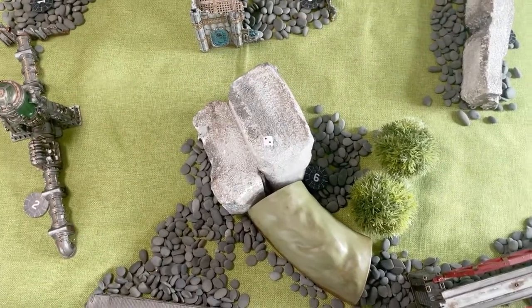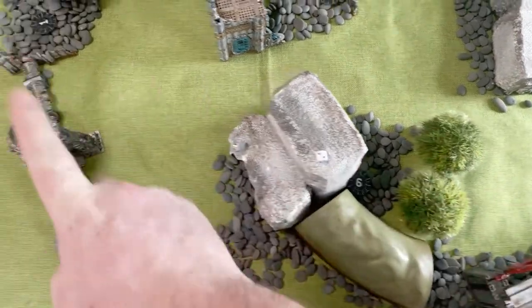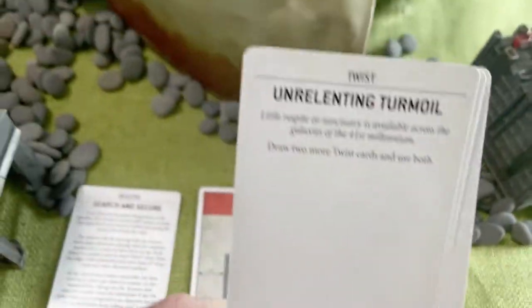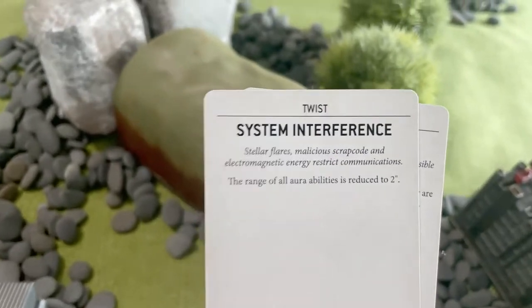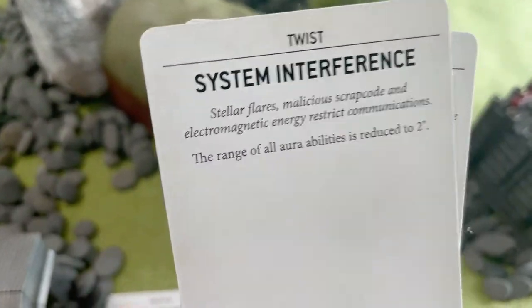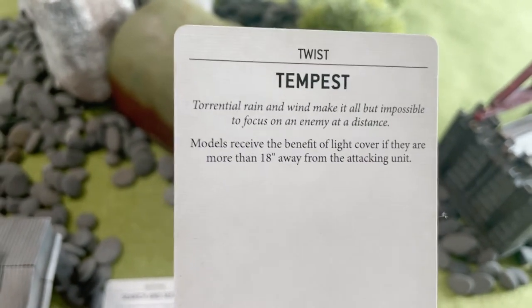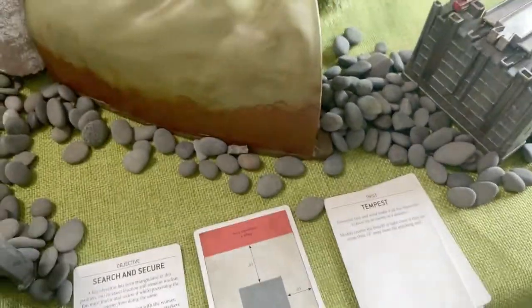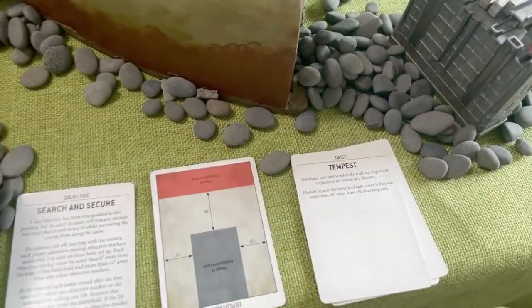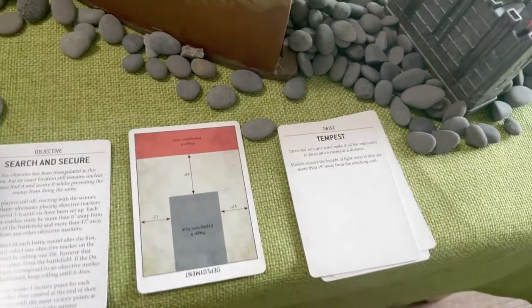I don't know who's playing on what side yet. I rolled a three for deployment, so this side would be the oblong. My twist: draw two more cards. All auras are minus two inches, which is going to affect the Sisters because they kind of rely on auras. And then Tempest: if you're more than 80 inches away you get light cover. I'll let that stack if you're already in terrain, so you can get a two-up on that one.